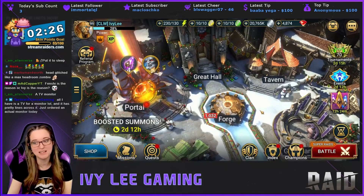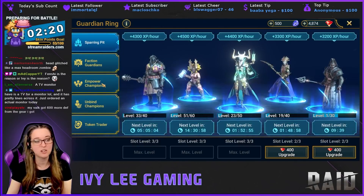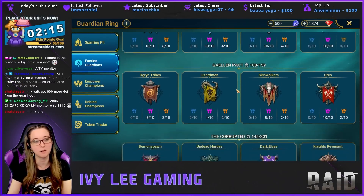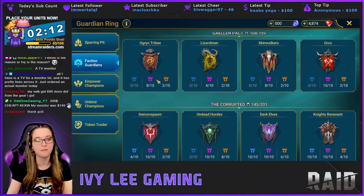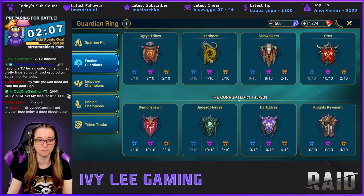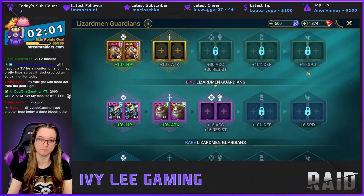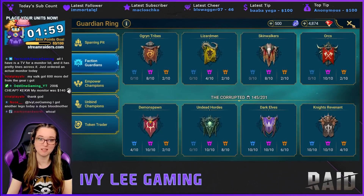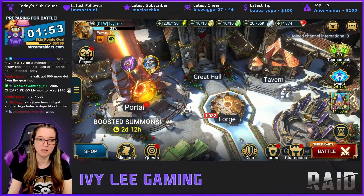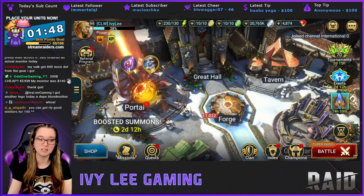Makeshift setup — at least the new mic is better than my old one. I'm actually done with empowerment for faction guardians for my epics, except lizardmen. I have the others for Orc Rain and Skinwalkers covered, but epic lizardmen is all I need and I did not get any of those today. Seven shards, a whole bunch of nothing — that is reality, guys. At least I'm not only showing you the pretty stuff.